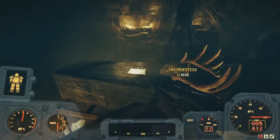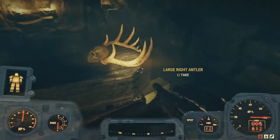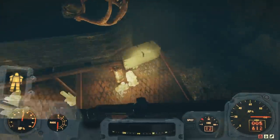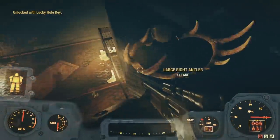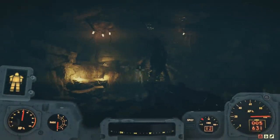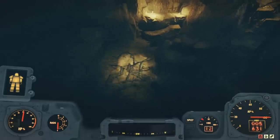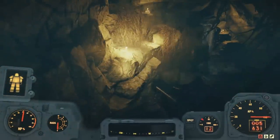Behind the podium, we find the Lucky Hole key. And turning around, we find a coffin. On top of the coffin, a note: 'His Priestess — blessed are you, first priestess of the wood. Through you, we heard his voice. Through you, we gained his strength.' Could this priestess be the strange old woman who first approached the mine operator? On top of the coffin, we see a human skull and a pair of antlers. But we can't loot or open the coffin. Beneath it, however, we find a footlocker that we can unlock with the Lucky Hole key.